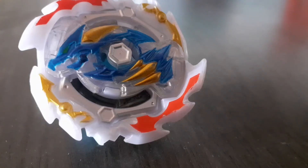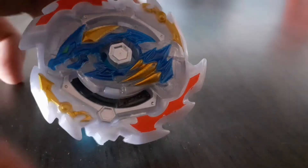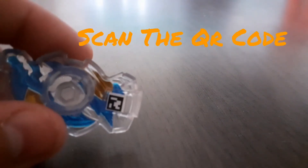The first bay we have is Ace Dragon D5. It is a Hyper Spear Attack Type. The combo going within is the Disk Sting and the Tip Charge. For anyone who wants, scan the QR code.